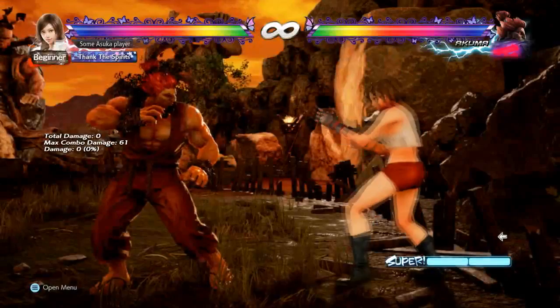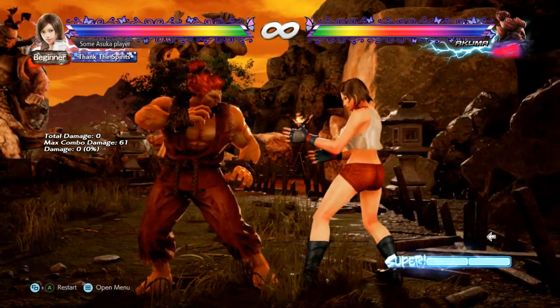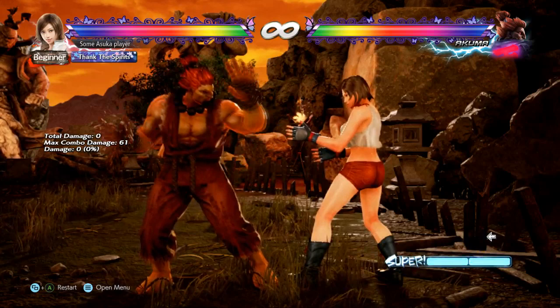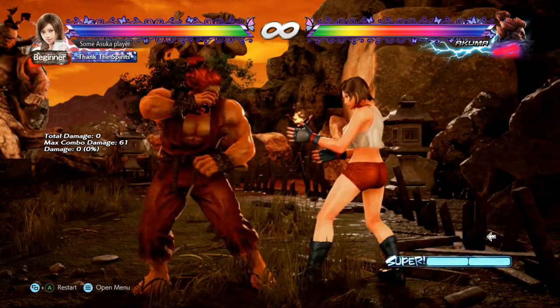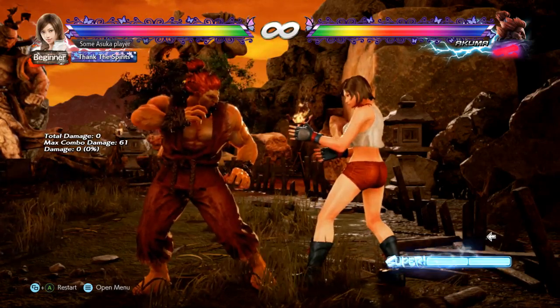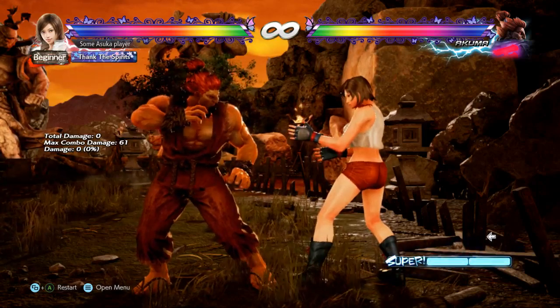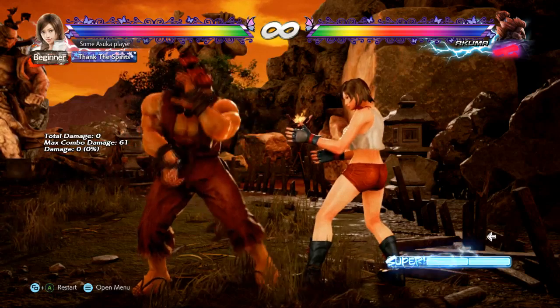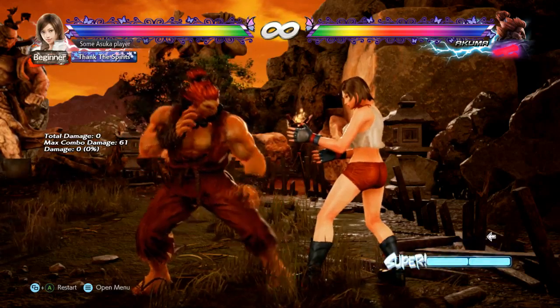That's pretty much everything I could say in this video. Play patiently, don't overextend, power crush jump-ins at range, review the while standing 2 options I showed, sidestep left into duck against him up close because that avoids a lot of stuff, and low parry is strong against him. That's it for Akuma, I hope it helps.